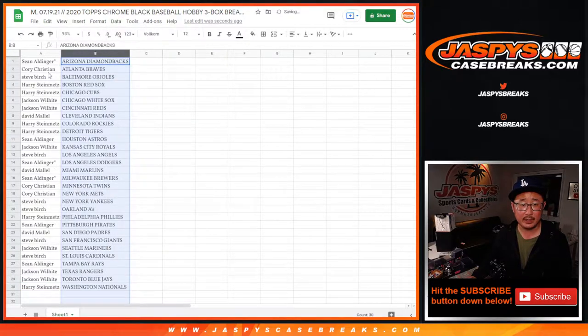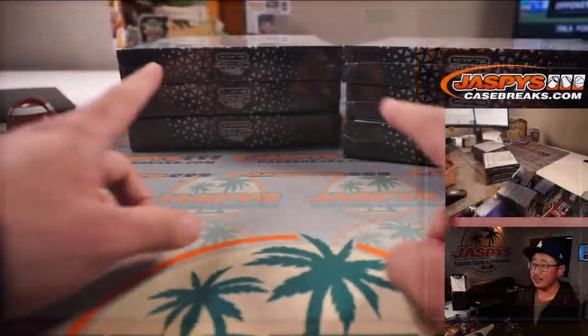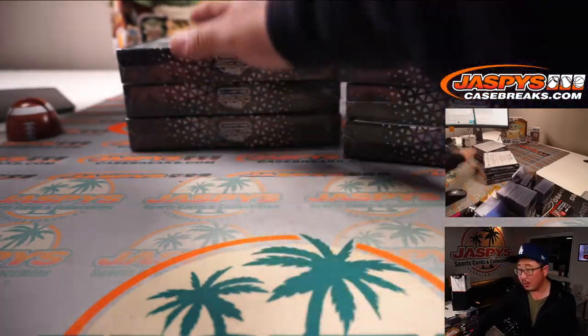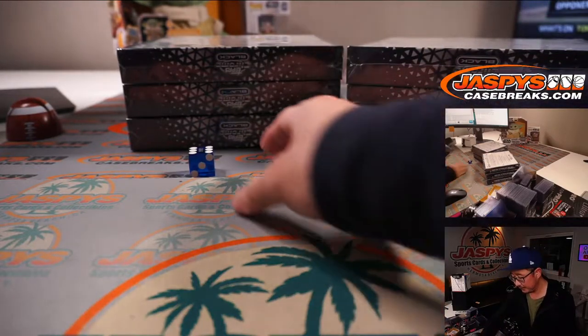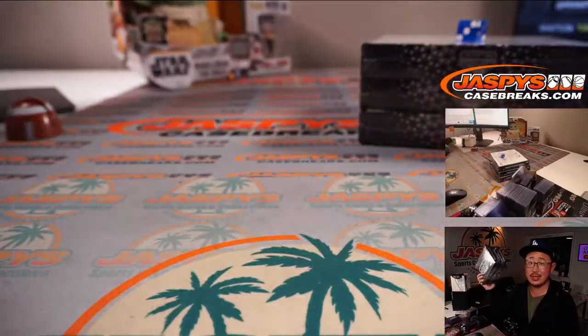Let's sort these alphabetically by team. And while you're considering trades, let's see which three-box break we're going to do. Let's select a die — it's six, so we're going to do the left side. This will be for break seven, which is already posted on the site, jaspeyscasebreaks.com.